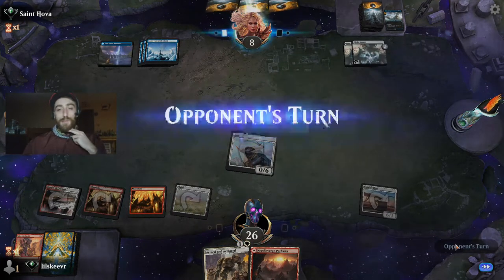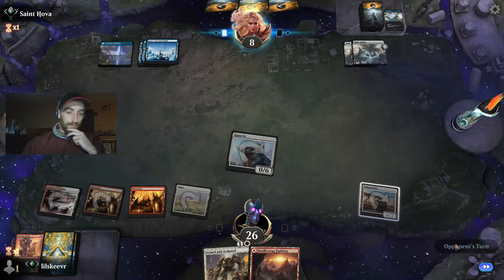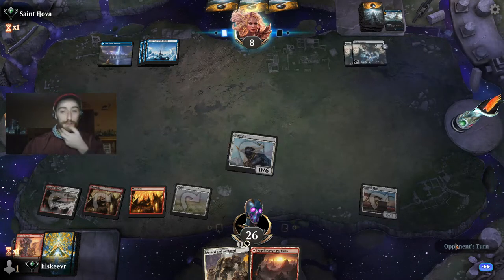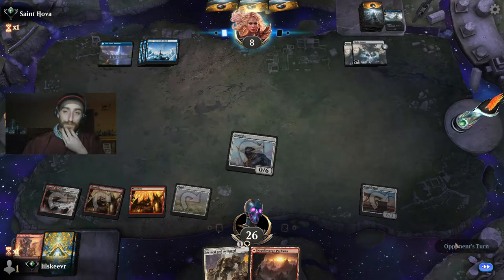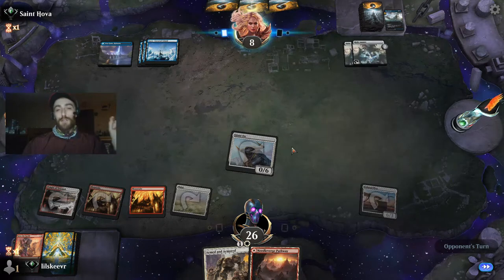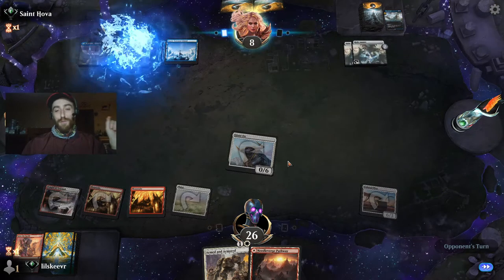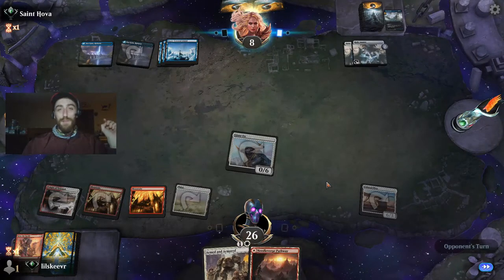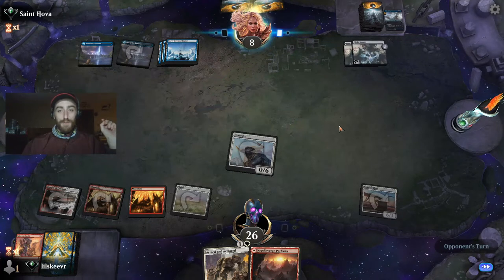Let's just get down the Mountain and continue doing what we're doing. A Goldspan Dragon off the top would be lovely. If they take out the Ox with creature removal, we have Armed and Armored — always have a backup instant, which is amazing. They're definitely going to counter something, but we just have a big swing they're going to have to deal with.